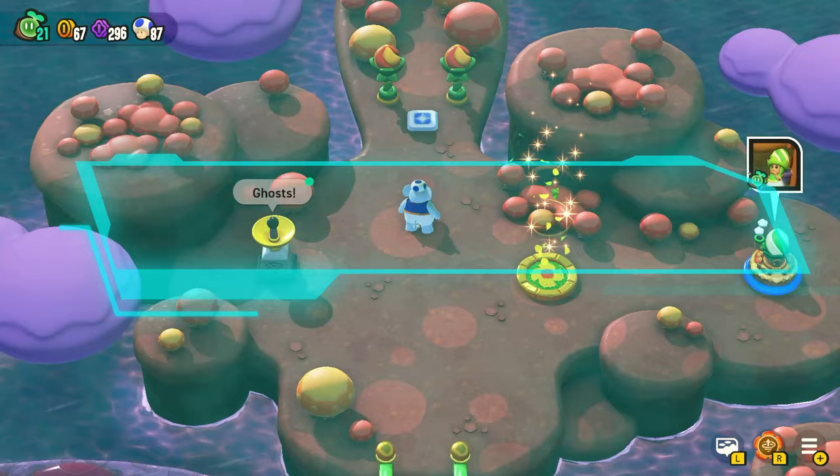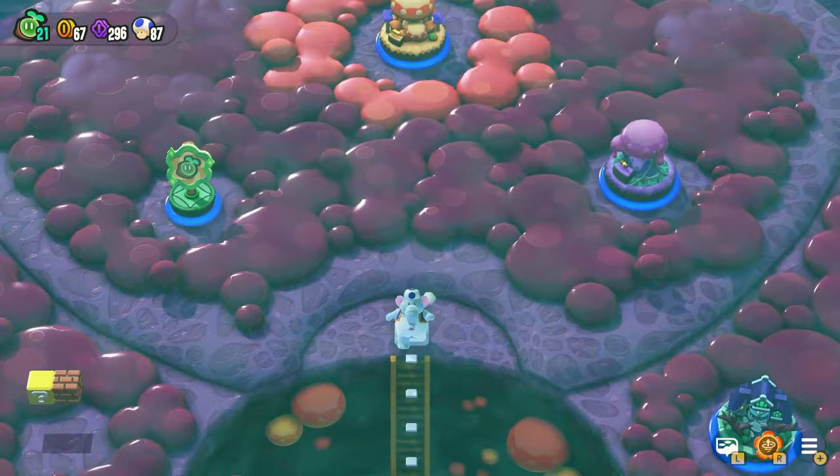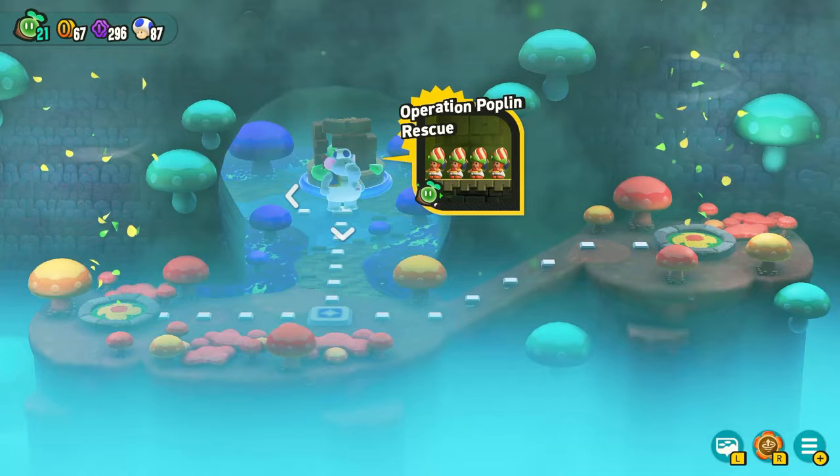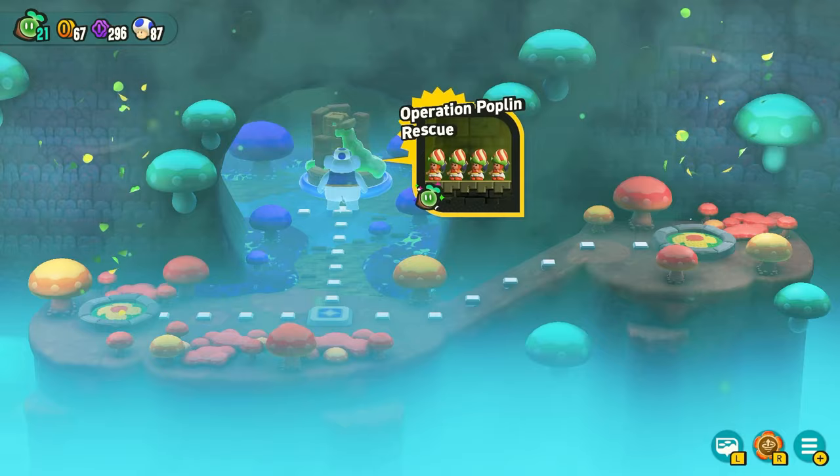In Fungi Mines, World 5, all you have to do is work your way down through the mines, keeping going down until you get to the final levels — a place called Operation Poplin Rescue. The first time you beat it, it's going to just send you back to Petal Isles. But if you come back and beat it again, everyone will be confused and then say, now you can go to the special world.